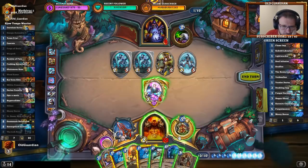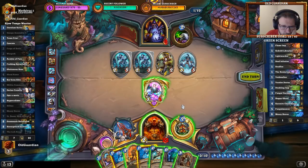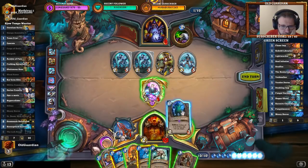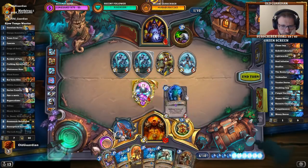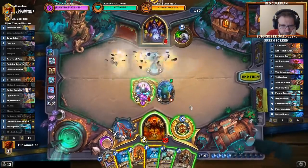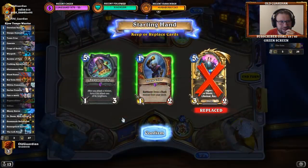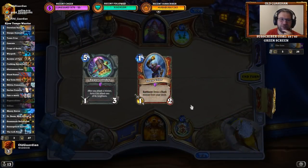If I have Mossy Horror, that kills everyone but this one — five, six, seven — I can only do seven to face. It's still Mossy and Anti-Magic Shell. What else is it seriously going to be? Maybe I'll even keep the Super Collider.